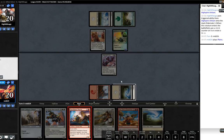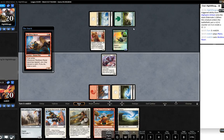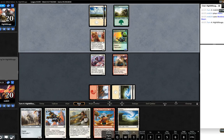We'll just keep running out guys here. We will potentially attack even into the Highspire Artisan next turn because we can draw and discard then, which puts us in pretty good shape.